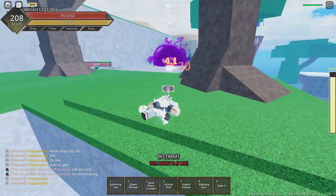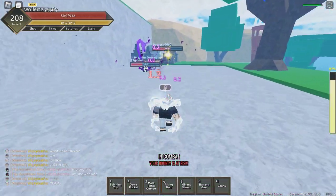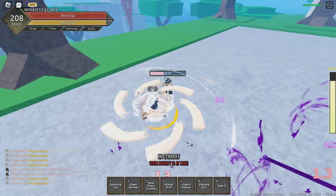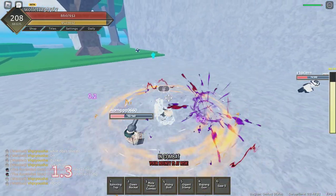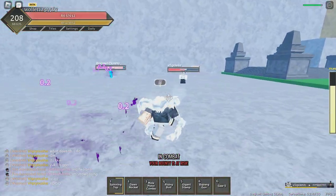Alright, first move in Gear 5 is Spinning Top. That's what this looks like — it will troll them up. There you go, it's applying.